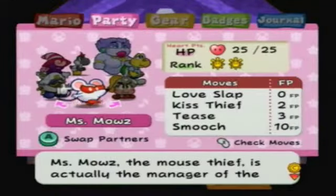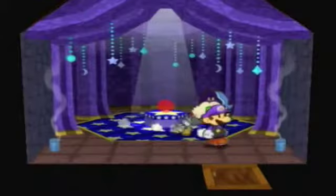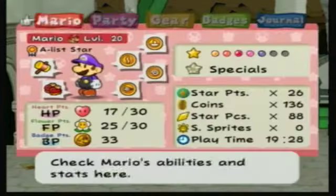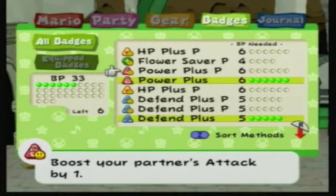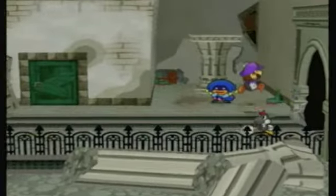Ms. Mowz is now on ultra rank. Her ultra rank move is Smooch, Goombella's is Rally Wink, Koops's is Shell Slam, and Flurrie's is Dodgy Fog. Ms. Mowz is not really that useful of a partner but her attacks are defense-piercing — her Love Slap can pierce defense. The downside is she has the lowest attack power of all partners, like two or three. I don't usually bother with Ms. Mowz other than finding all the star pieces. Her ultra rank move Smooch costs 10 FP but gives Mario 10 HP — really only useful in dire need.